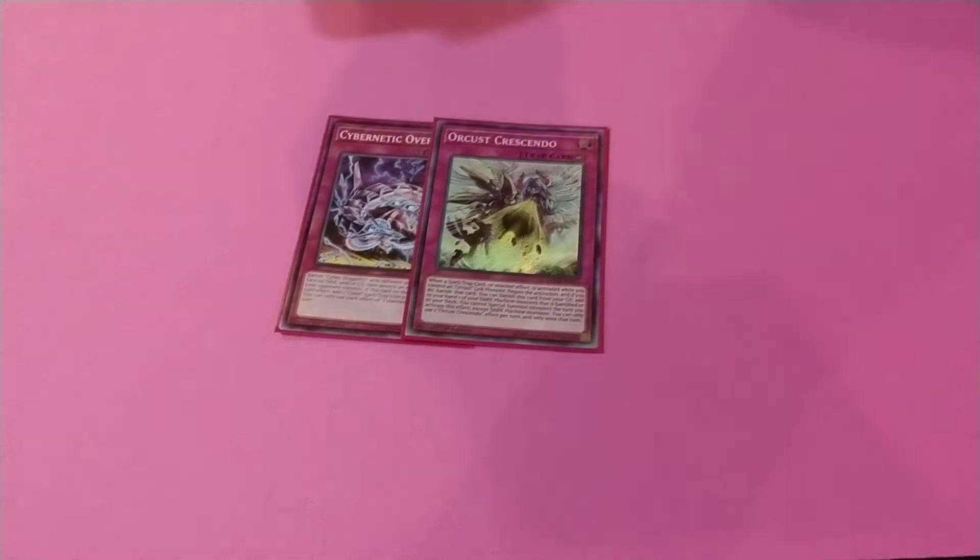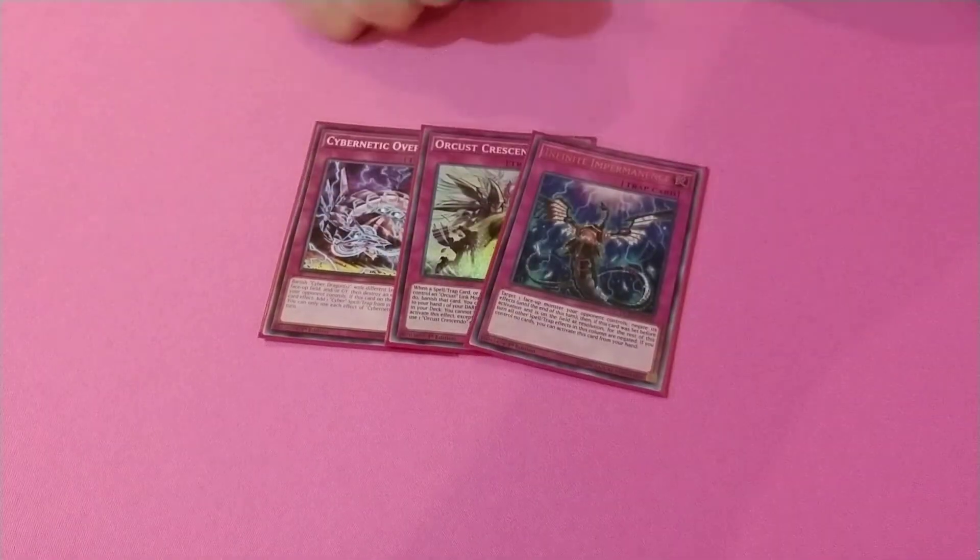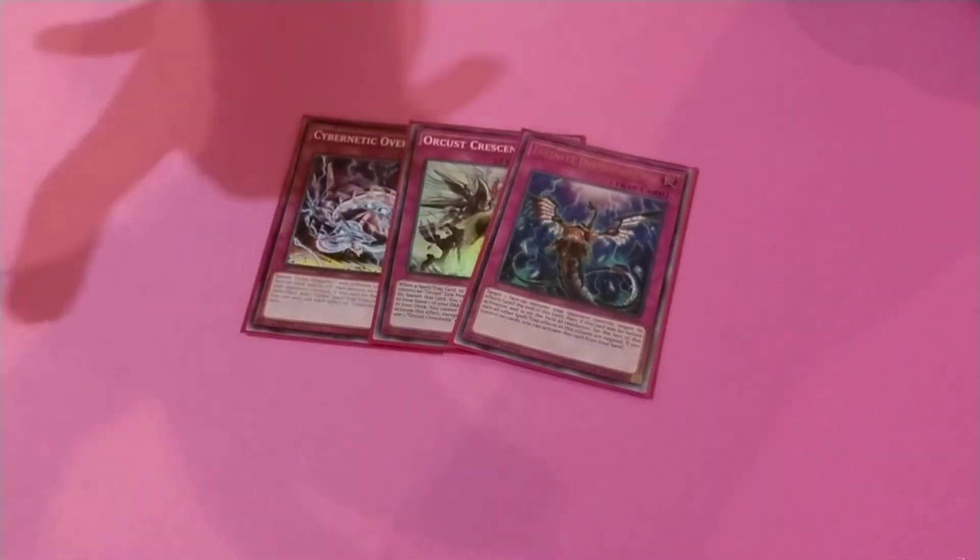Crescendo. The one Infinite Impermanence because we pulled it. That's the main deck.